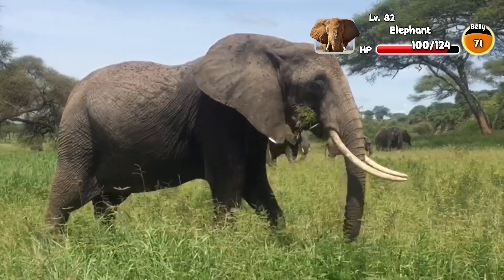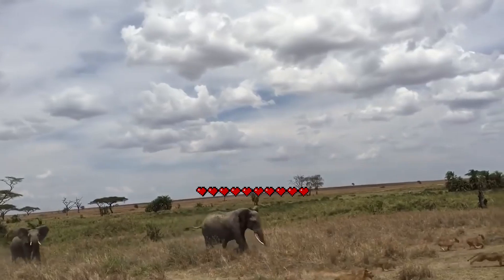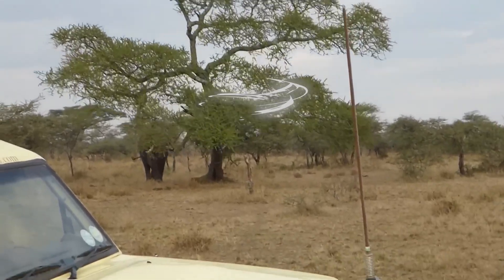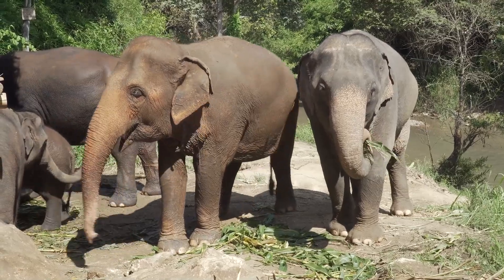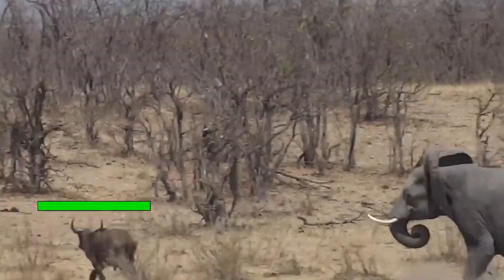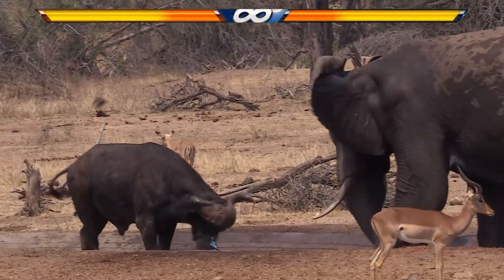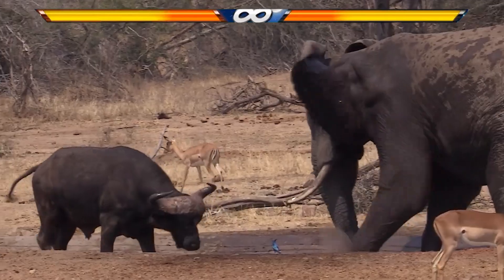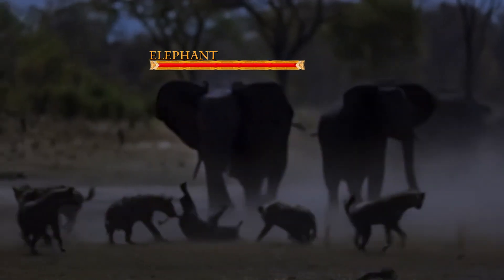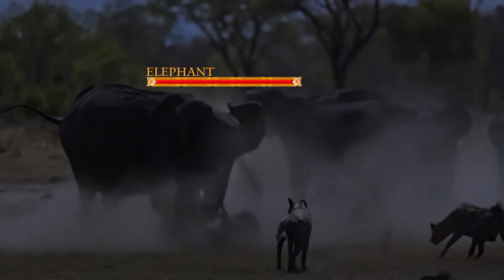Offense: versatile attacks with long-range hitboxes and serious knockback. Don't think the Elephant is just a walking damage sponge. Its moveset may be small, but every attack hits like a crit. Tusk Jab — a ranged attack that can parry, counter, and combo into a pushback. It's hard to dodge and can even pierce light armor. Stomp — a physical AOE attack, especially effective against low-health builds like Servals, Wild Dogs, or anyone who gets too close.